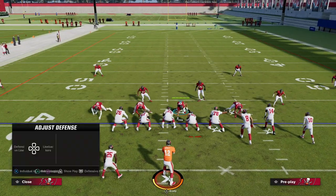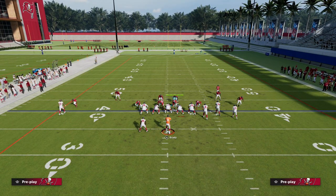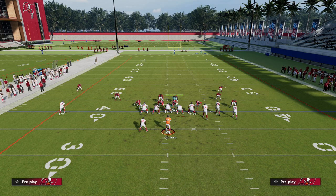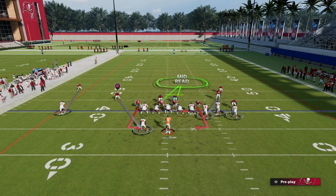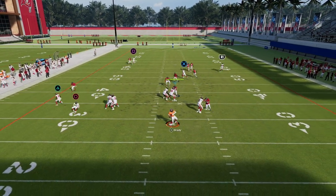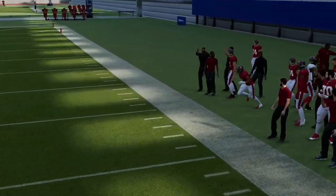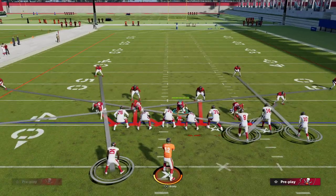You can manually back off the slot corner as well. A great bunch-specific tip: back up the slot corner — you can actually press the outside guy in bunch specifically. Every formation is a little different in terms of how you'll want to play this. But now with this guy backed off, the corner route becomes significantly harder to hit. He was getting roasted every single time in press, and as soon as I back him off he is no longer an issue.